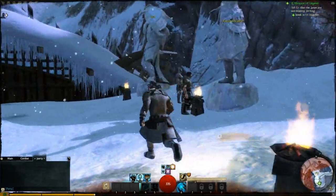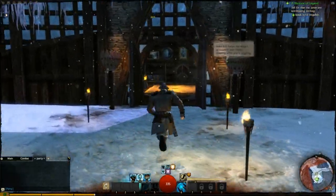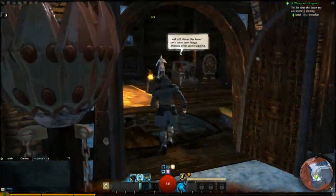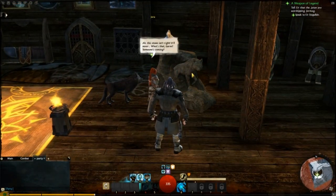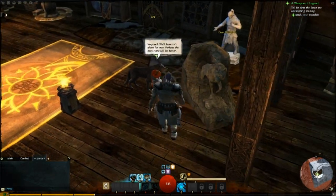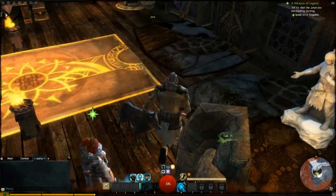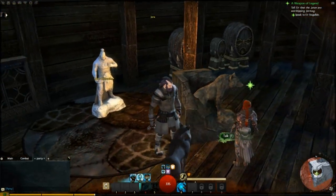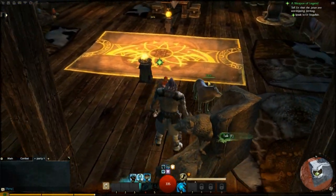'Hold still, Garm — you know I can't carve your portrait when you're wiggling.' Oh, there she is. 'This stone isn't right — it'll never... What's that, Garm? Someone's coming? Very well, we'll leave this alone for now. Perhaps the next stone will be better.' The wolf knew I was coming. I guess that's his statue — she seems unpleased with it.